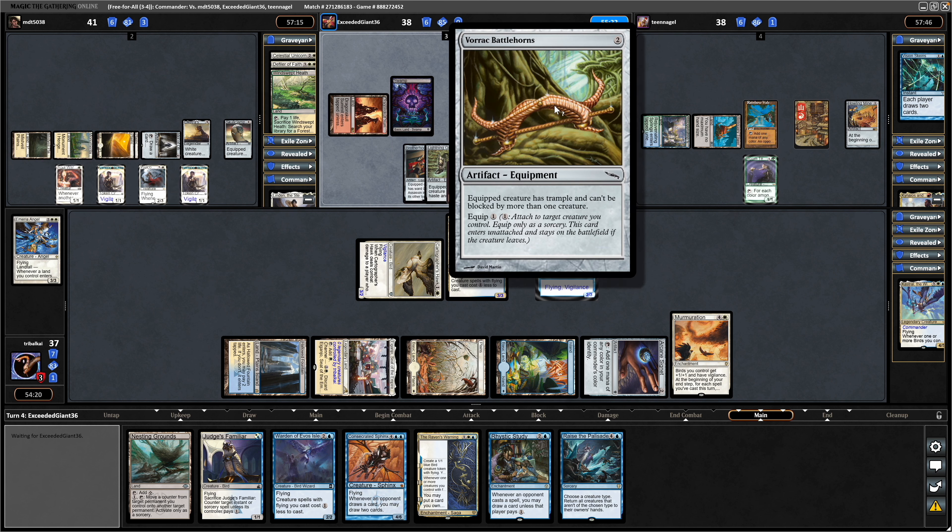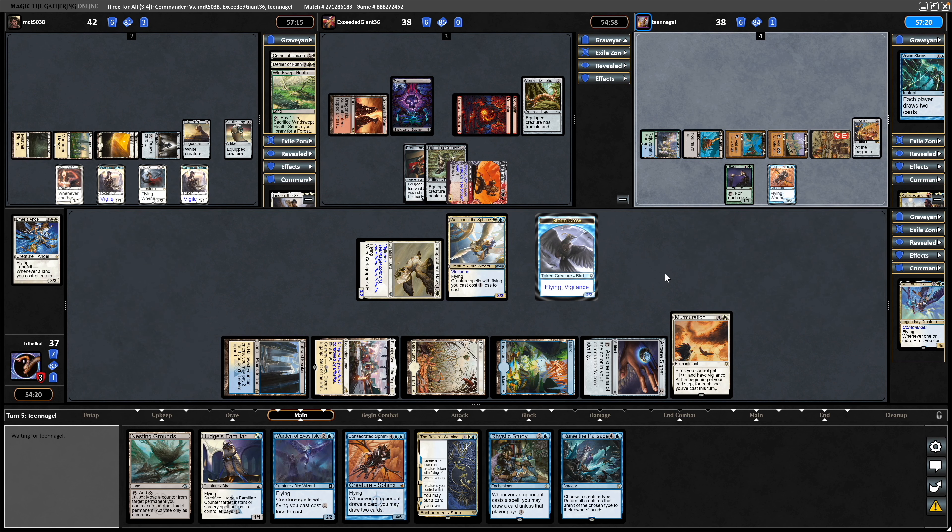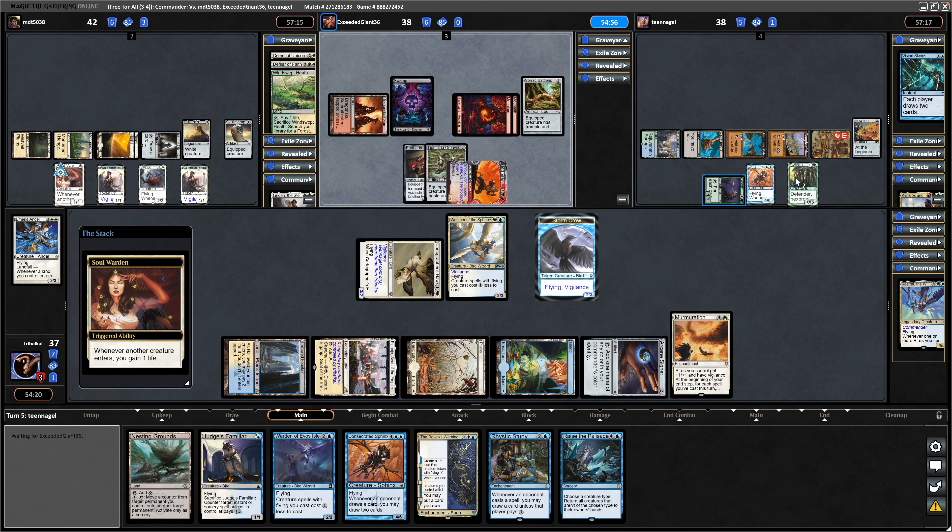Consecrated Sphinx for our opponent over here as well, which means if we got our Consecrated Sphinx down we could bounce draws back and forth forever until one of us said no. Able to tap this down for Simic Mana now, which allows him into a Silver Caryatid — Defender, Hexproof, taps for a mana of any colour. Doesn't have the best colour fixing over here though.